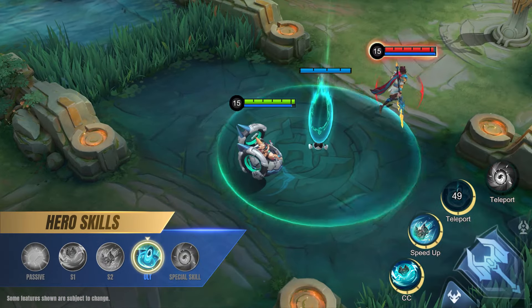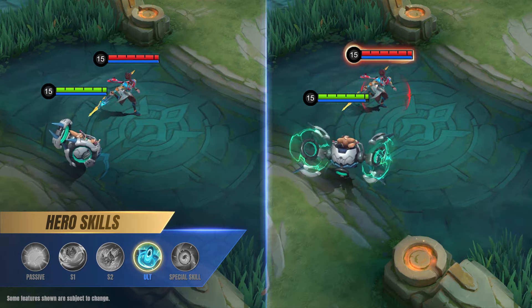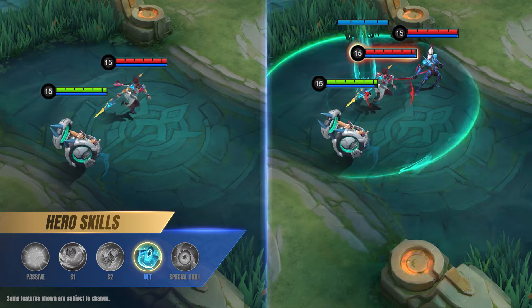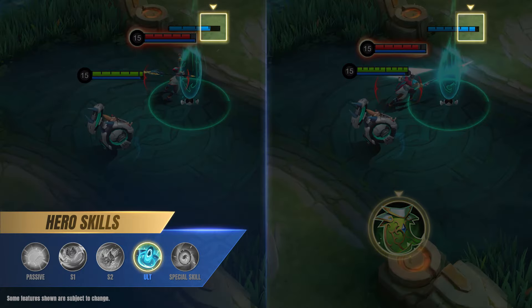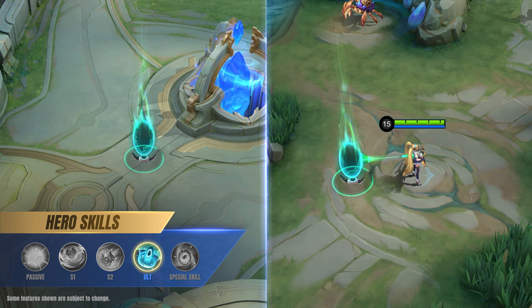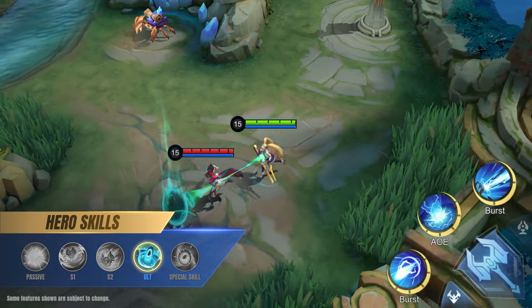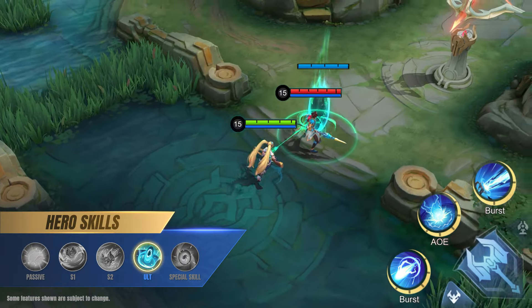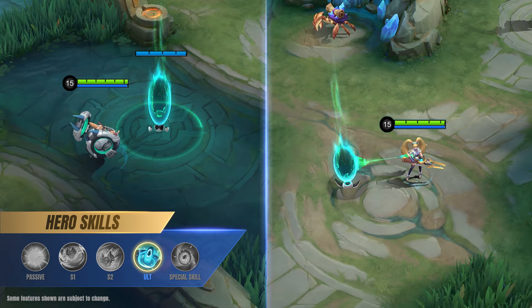Ultimate: Shortcut. Chip deploys a portal on top of an enemy hero, dealing magic damage and slowing them. After a delay, this main portal will deal magic damage to nearby enemies and slow them. The main portal inherits a percentage of Chip's HP. At the same time, connecting portals will be created next to allied heroes and behind the allied base. Both allied and enemy heroes can touch the connecting portals to teleport to the main portal, and allied heroes will gain extra movement speed when they arrive. Allied and enemy heroes can also stand on the main portal for a moment to return to the connecting portal they came from. The main portal and connecting portals will disappear after a certain amount of time.